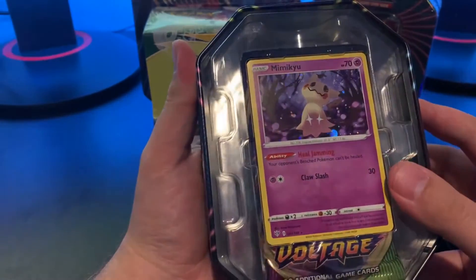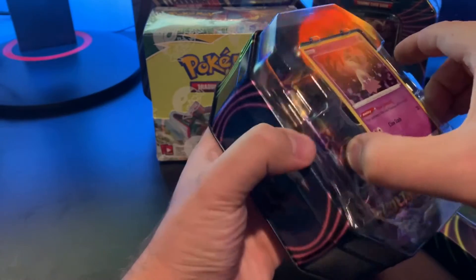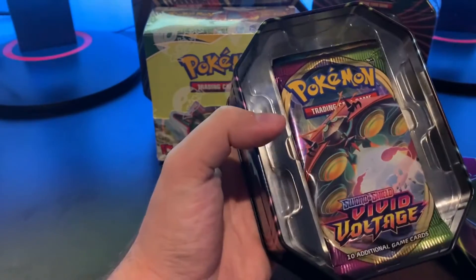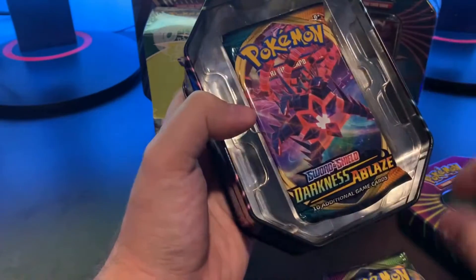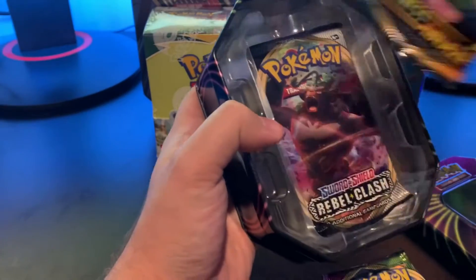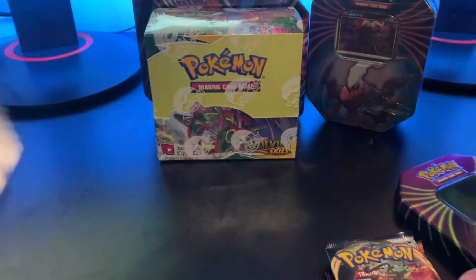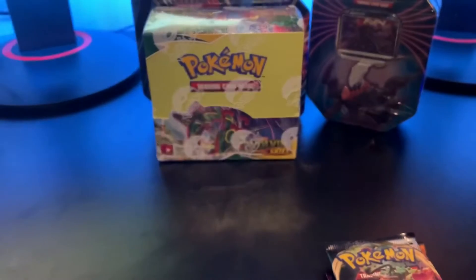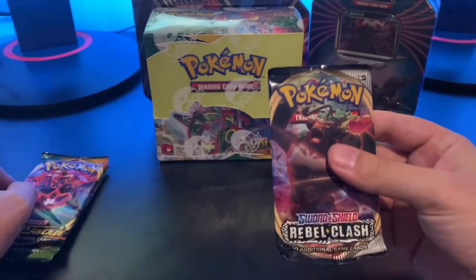Got us a nice Mimikyu. This is the first time I'm opening these tins, so I'm just gonna do a small showcase of each one. Looks like we got a Vivid Voltage, a Darkness Ablaze, and a Rebel Clash. We'll just kind of set that stuff over to the side for now. We'll start off with Rebel Clash.